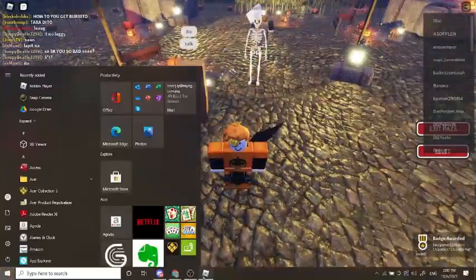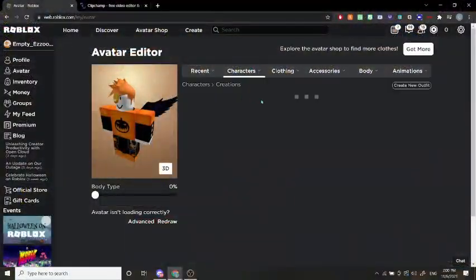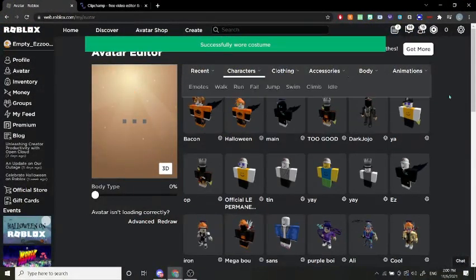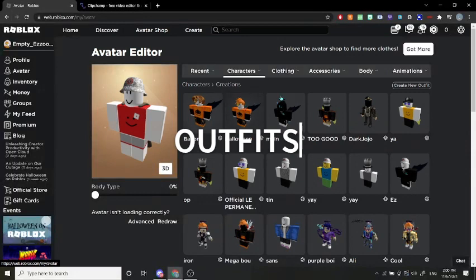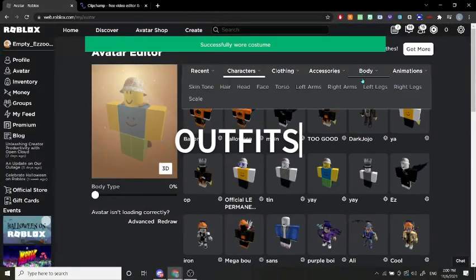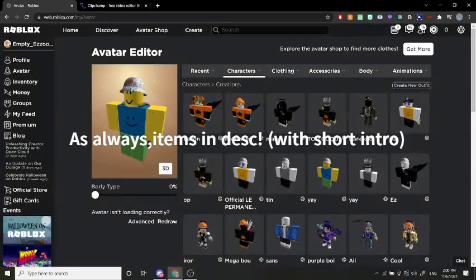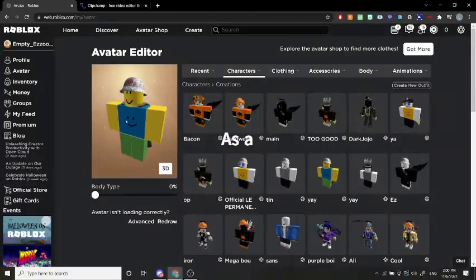Let's go to the website and show you the free outfit. There are actually two free outfits for the day. I'll be linking all the items down in the description. The first one I personally call 'Yay' — here's what you need: the Chipotle napkin cape, the Chipotle tinfoil hat, the facial, and the noob avatar.